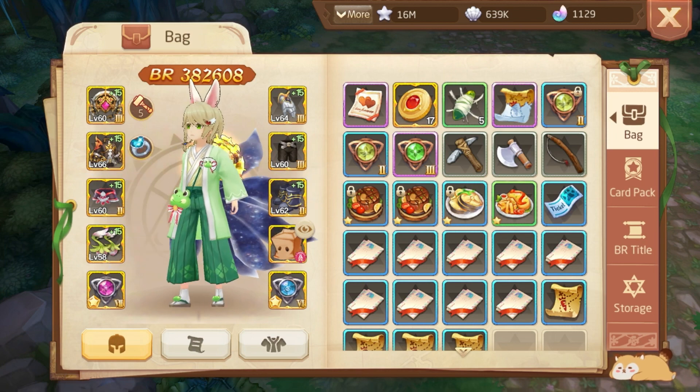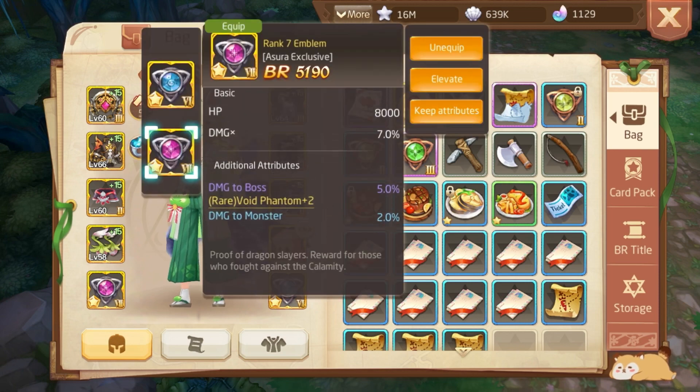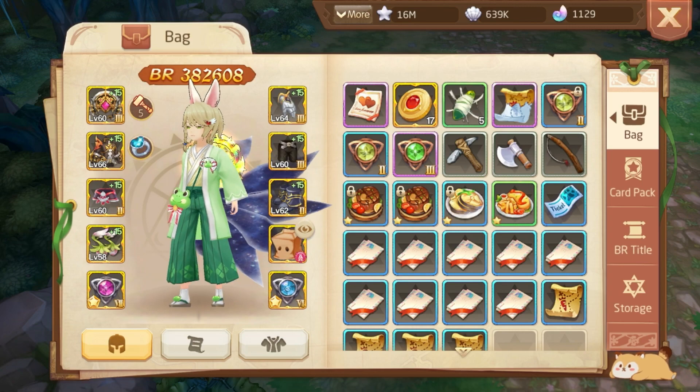The next thing is about emblems. Always focus on having the damage to boss attribute in your emblem — that will make you stronger. I am getting 11% bonus damage from my emblems, which is not bad. You can get up to 10% bonus damage from emblems.